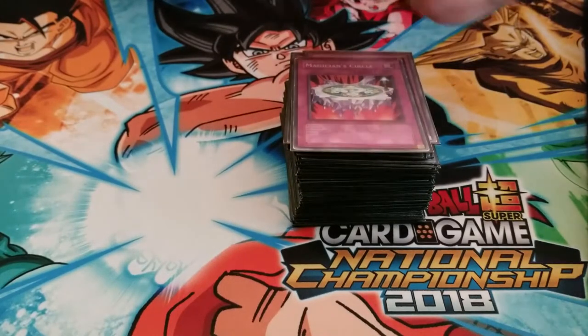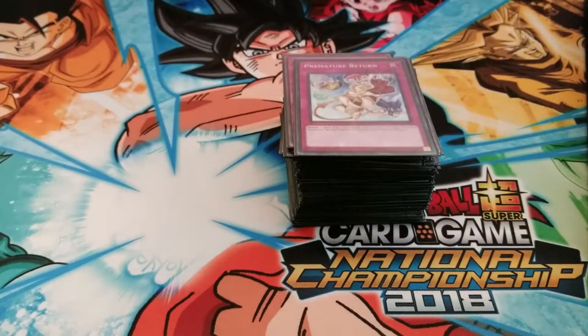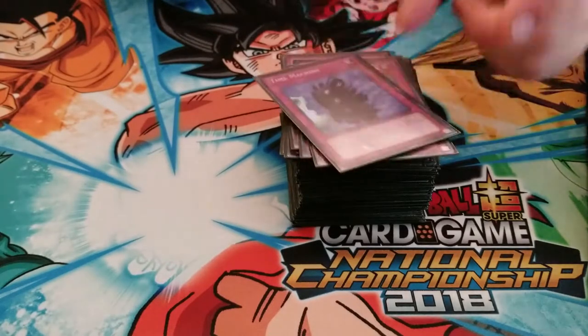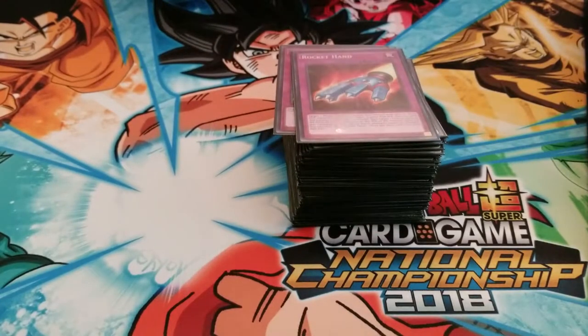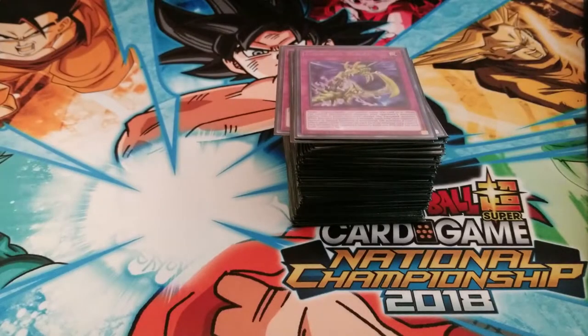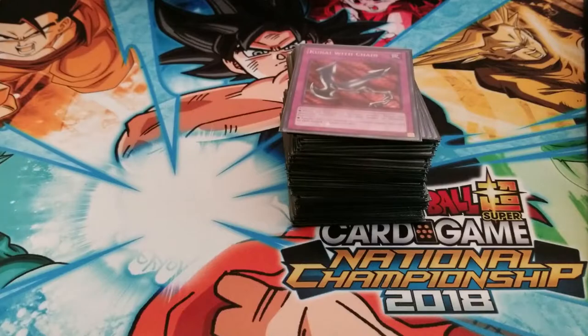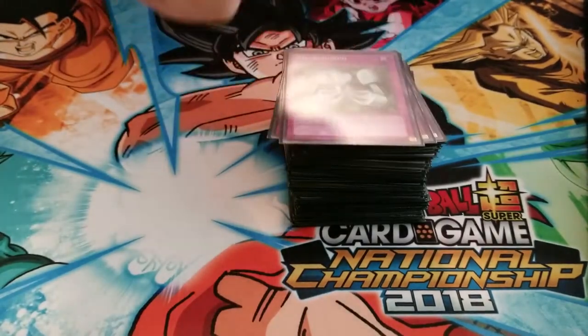A Hero Emerges, Magician's Circle, Hunting Instinct, Premature Return, Return from the Different Dimension, Time Machine, Back to the Front, Rocket Hand, Corrosive Scales — very new card — Kunai with Chain, this has to be in here. Same with Metal Morph.